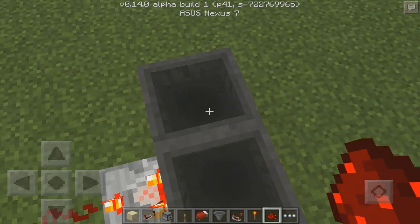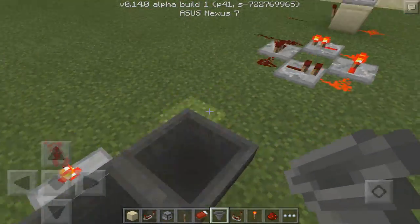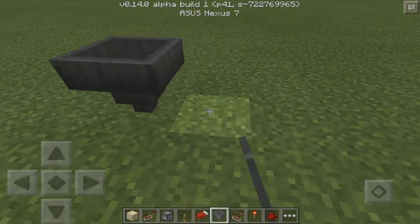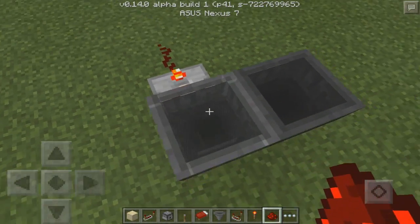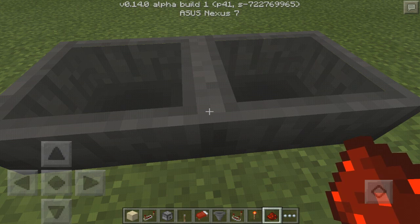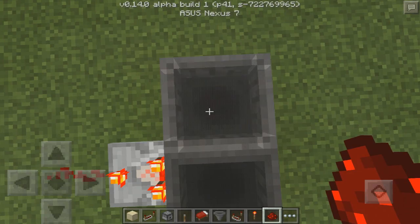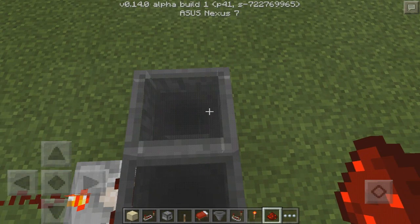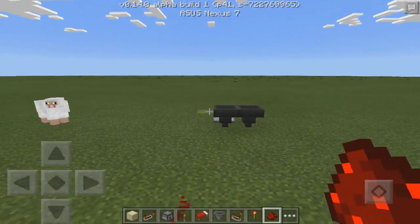Next we have an interesting one which involves hoppers. The cool thing about this is you just take a sword or any item you want and you can power the circuit just with that item. I'm powering it with a piece of redstone — you can see it going back and forth between the two hoppers. You just place two hoppers like this, then take a comparator and put it on the left or right side, turn it on, and once you put an item in there it makes it go back and forth. There's a faulty one here but you can see on the other one that it does work.